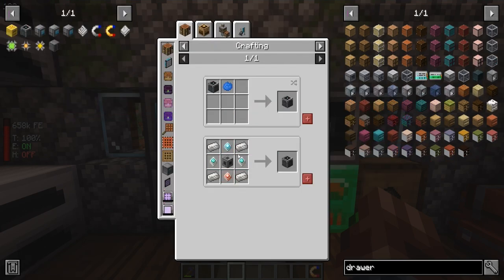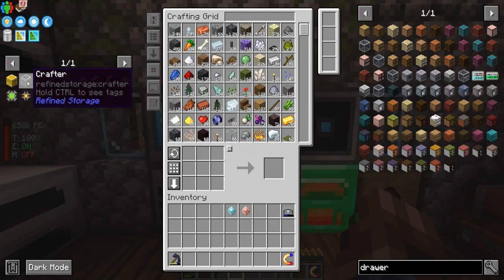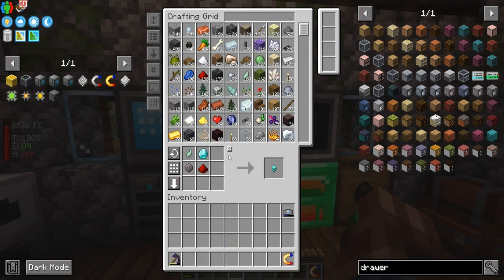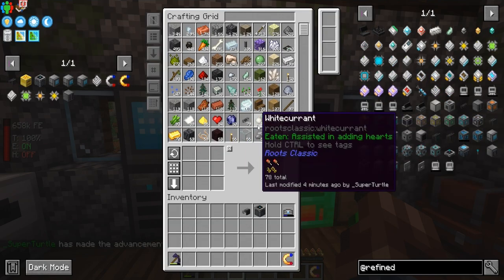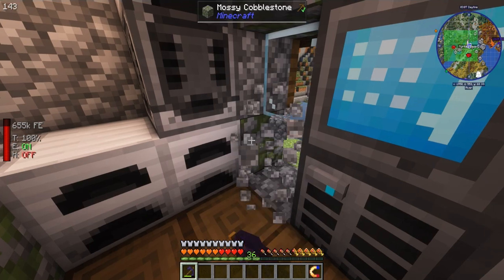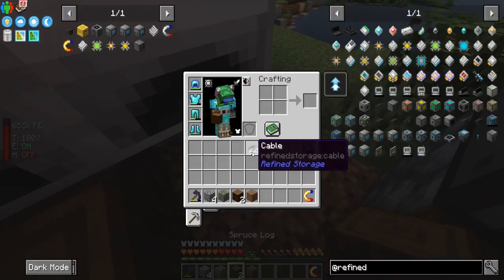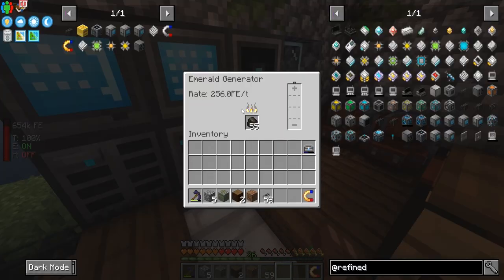I'd like to make one more crafter, and we'll need to make an importer as well. We've got the crafter, and now we'll set up the importer — it's directional so we need to break this one here and place it correctly. Break that, place the importer here, and then the cables will go like this. That's using 21 FE and we're producing 256 FE.